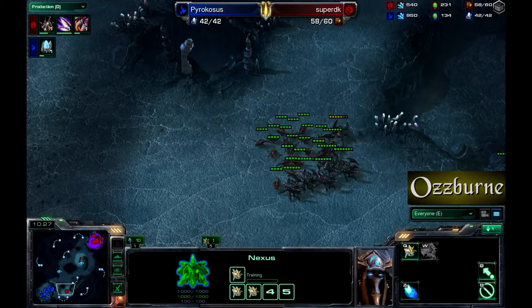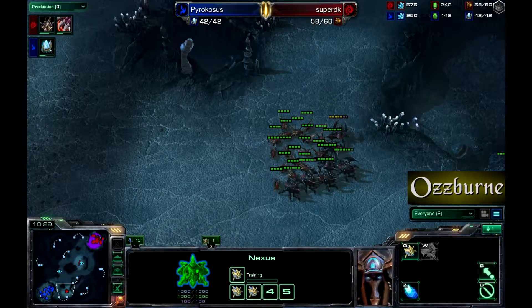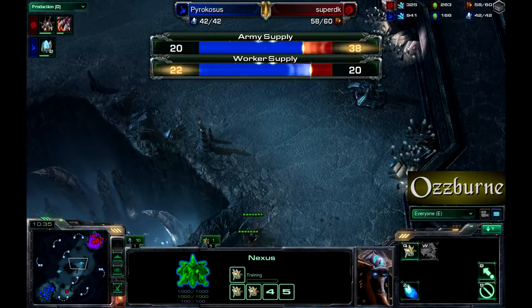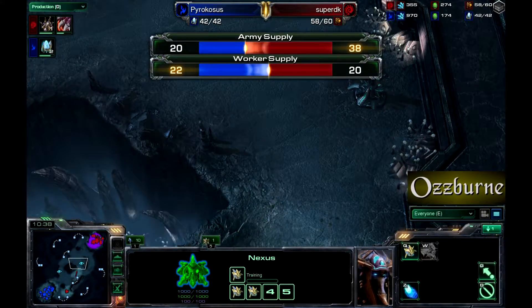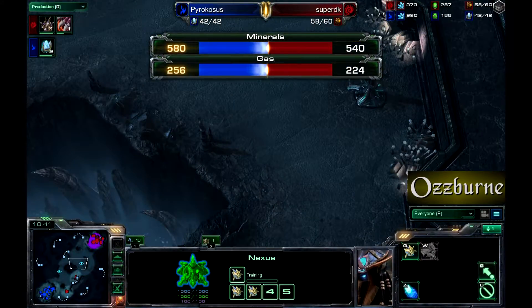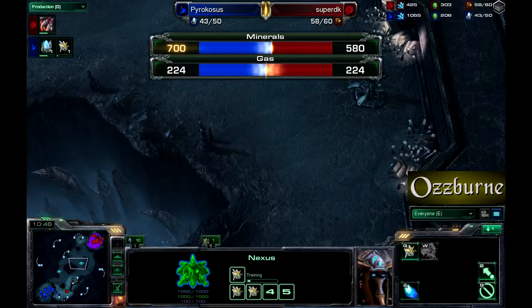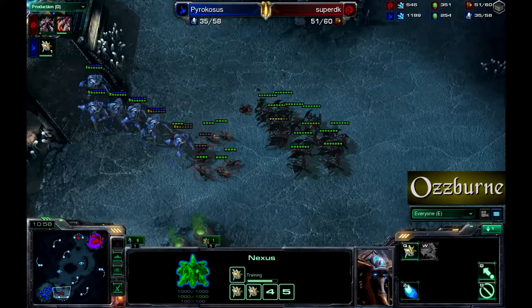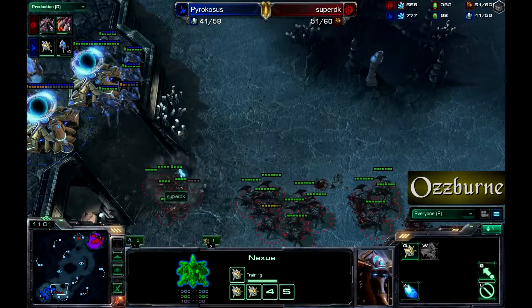Super DK is not at 85 drones and yet is not making anything — only at 20. Let's check their income. The only real difference is in the minerals, as you'd expect. The gas would be pretty much the same since they're both on two gas-refining structures.